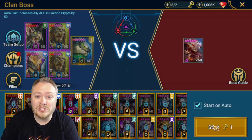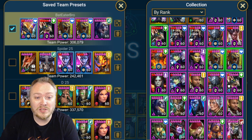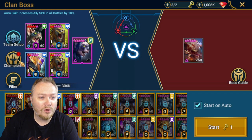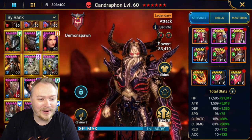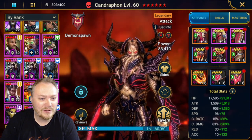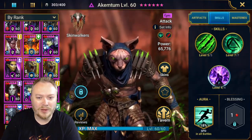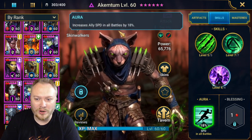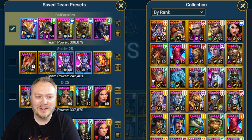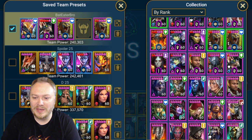For me, this is just the test I do on the majority of champions. I have the Bat Eater team ready to go — this is the team that I use. Hold the phone — I honestly did not know he had a speed aura. That's news to me. He has a speed in all battles aura, so I need to change the order. I think we just need to put the Maneater in the first slot and then put the cat in the second slot.